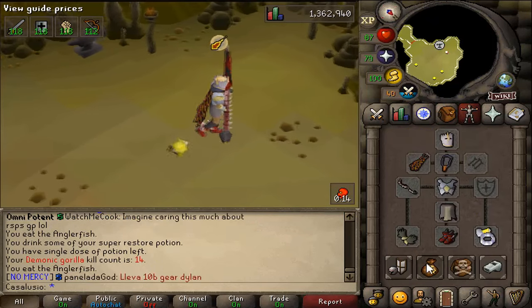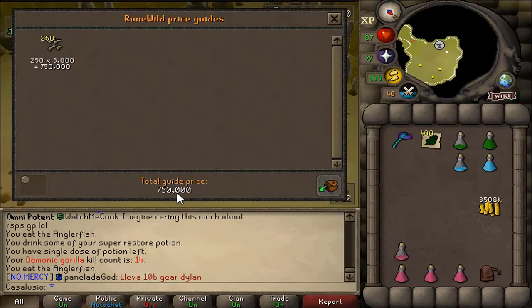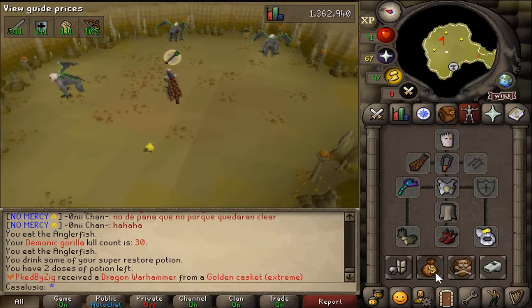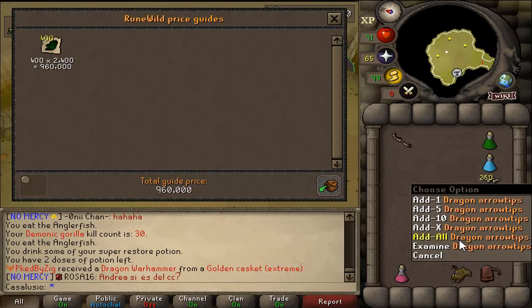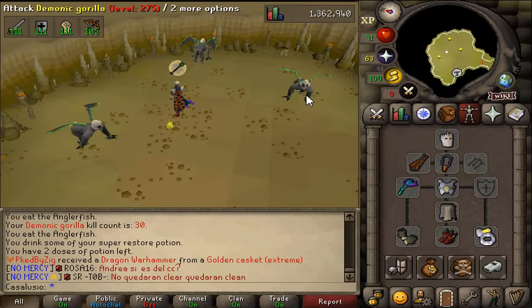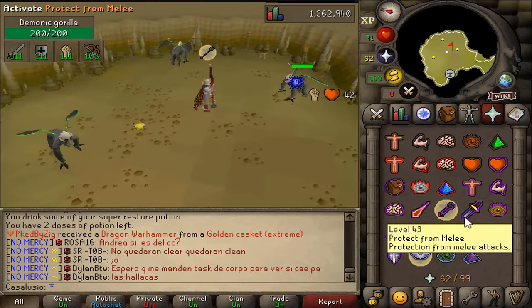4.5 million so far — I'm still hunting for that Zenyte, let's keep going, 50 more minutes to go. Something unique! Let's price check this — 750k, nice. 20 minutes have officially passed, let's price check everything real quick. We got exactly 10 million — let's keep going, 40 more minutes to go.